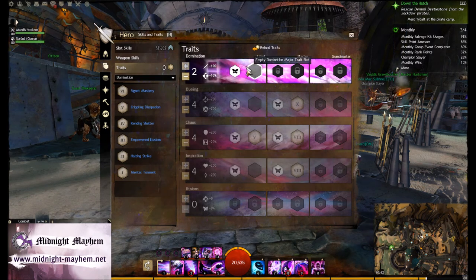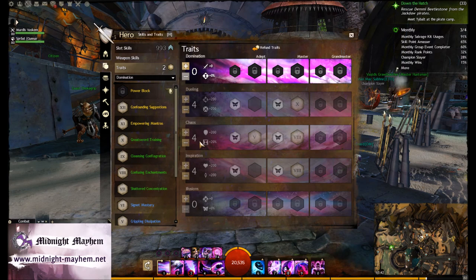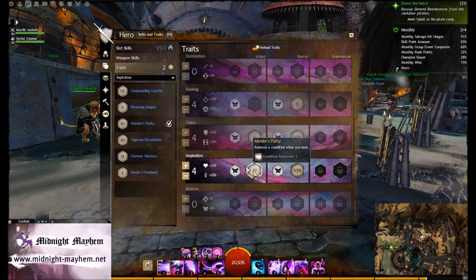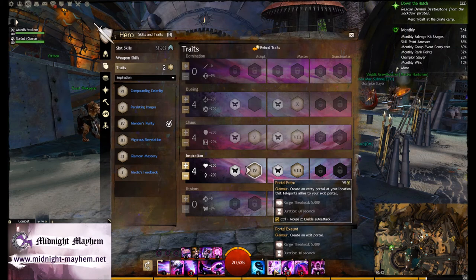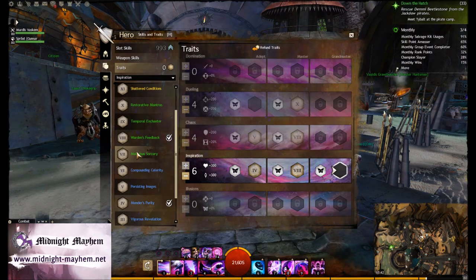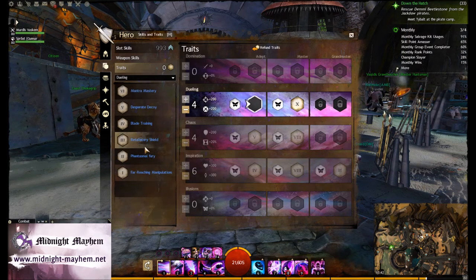Unfortunately, to fully utilize this setup, I would love to have Domination 3 for vulnerability stacking, otherwise the damage simply isn't there. And remember that problem with the condition dire thief and engineer from the beginning? I need a condition removal tool aside from Null Field. But then Portal is on a 90-second cooldown — acceptable if you are porting golems, horrible in roaming if this is your decoy tool. So I need Glamour Mastery as well, which marries me to 0-4-4-6-0. And since I was always making a mobility mesmer, I need Far-Reaching Manipulation for Blink.